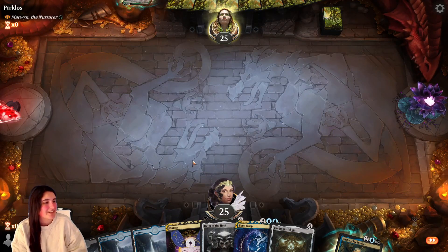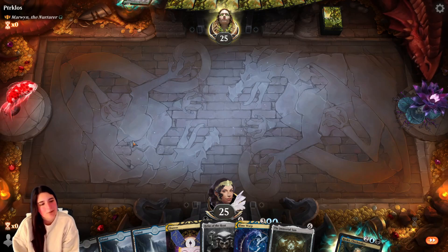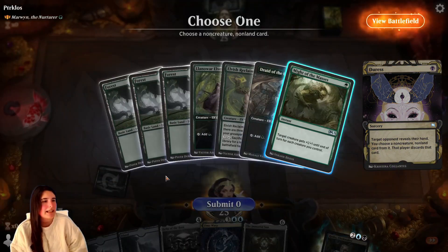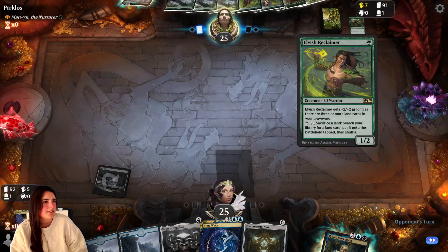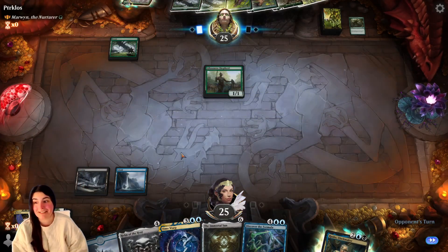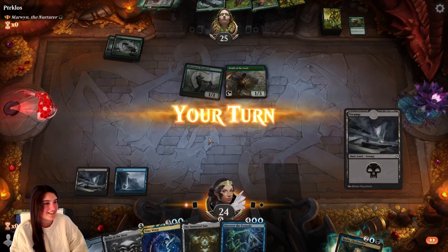I go first and I have Duress in my hand, so I'm okay with that. I got some fancy schmancy ones in hand. I just need one more land — and this will be perfect. What can I get rid of for you? I don't have a choice, but what are the other cards? Oh my goodness, this is going to be a hot mess if I don't draw another land. Because everything right here is also more expensive than risk.